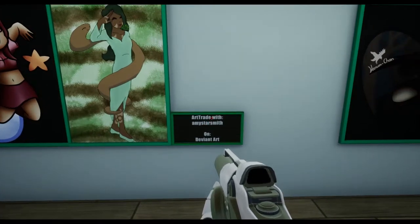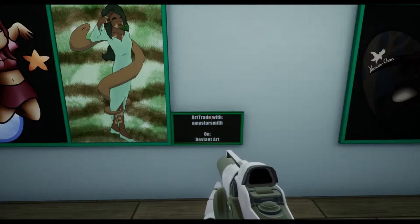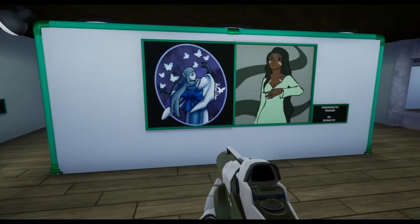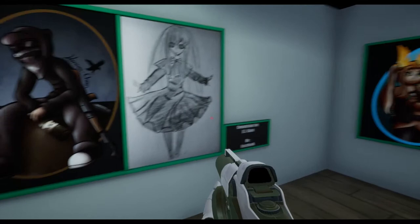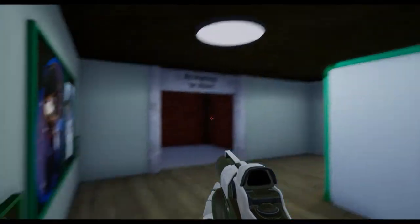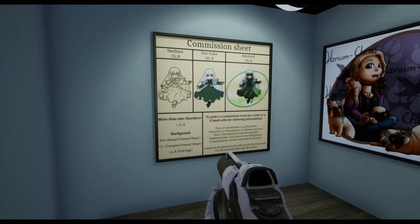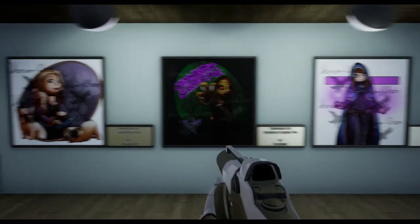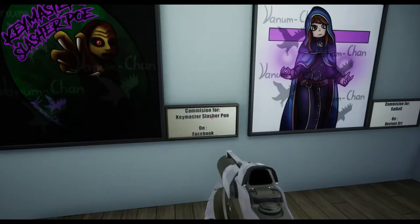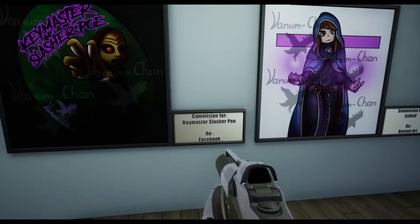I have the information here. You can also find links to the other artists' sites in the document in the folder you downloaded with the game. I also have my commissions on this side with the commission sheet and the 3 commissions I recently did, plus a little light show. You'll also find the links for the commissions in the document in the folder.